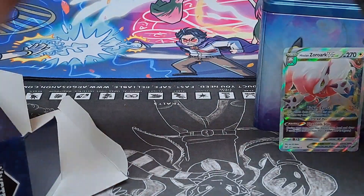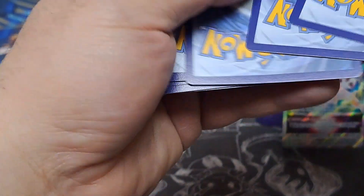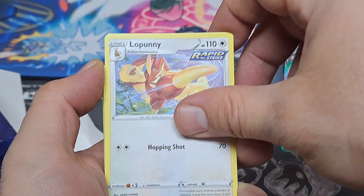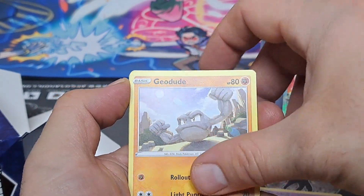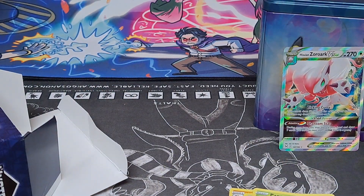I never feel too good about these random boxes, especially from MJ Holdings. I've seen people pull cool stuff out of them, it just seems very rare and very lucky. Fusion Strike: Metal energy, Lopunny, Hariyama, Breloom, Snom, Sizzlipede, Clefairy, Pansage, Diggersby, and Butterfree. Clean looking Butterfree though.